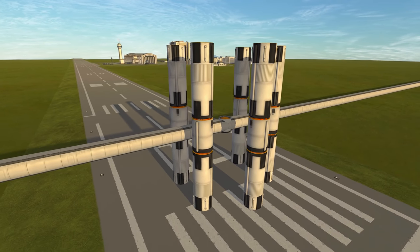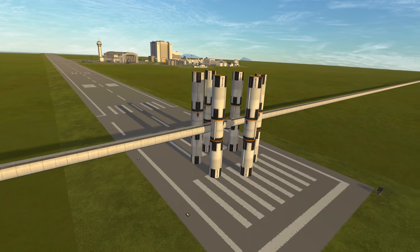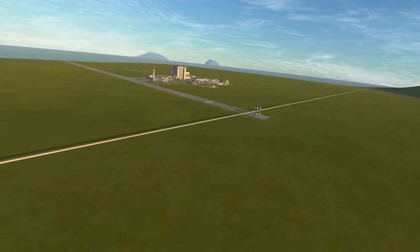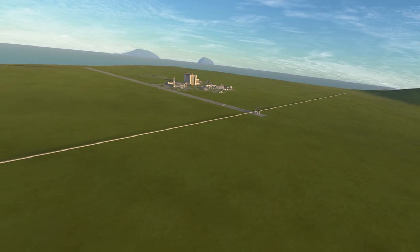If you consider this fact, it is certainly possible to build the Drace bridge with real-life materials. And indeed, the strength of the parts in KSP is not the problem for this bridge.